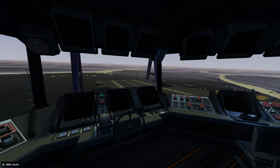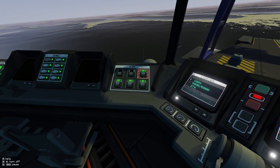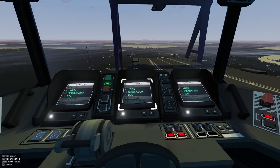Alright everybody, so we are in our carrier. This is a fresh campaign so everything is brand new and shiny. Go ahead and hit main power — we're gonna turn off the things we do not need, and let's start our engines.